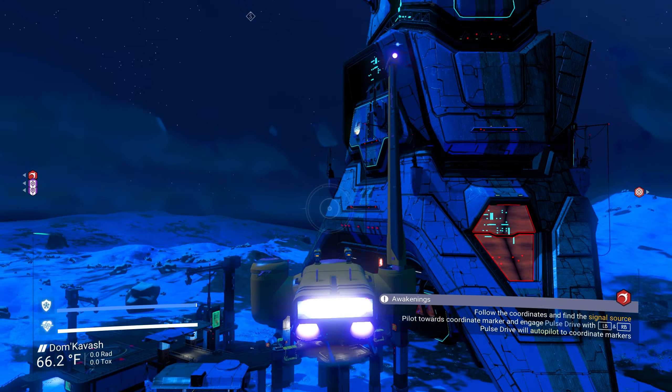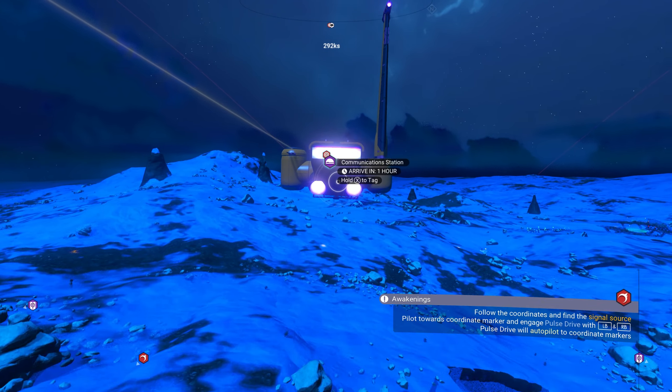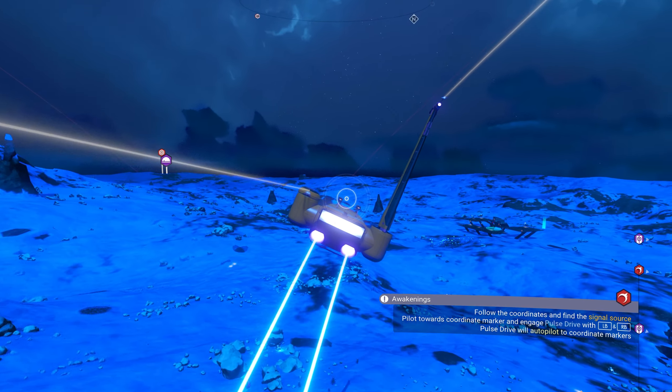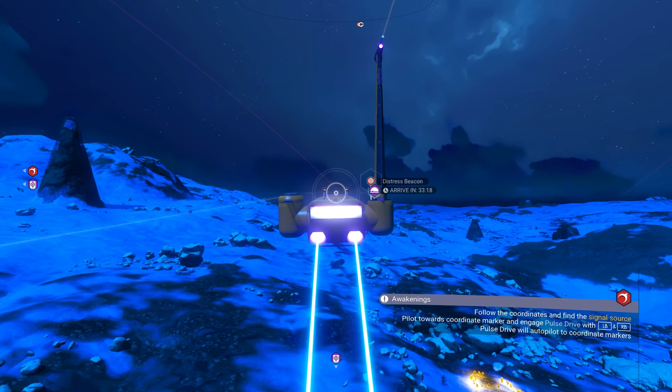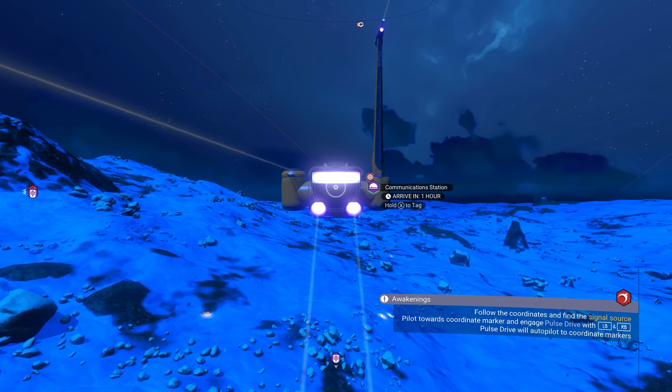We are heading towards our awesome crashed ship right over here — our distress beacon. On the way, there's a trading outpost right over there. Hopefully we'll run into some drop pods, because once you fix them they will give you an exosuit slot. That's our whole goal. That's the only way to do it without going to the space station. So we're just looking for a drop pod — maybe this one over here, we'll see.